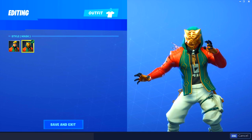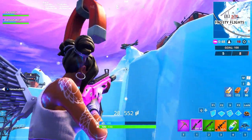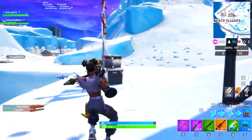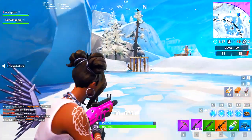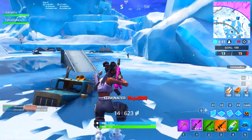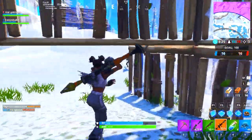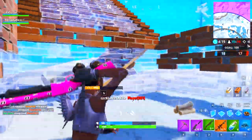The last battle pass skin is Luke's, which works differently from all the others. For Black Heart and Hybrid, you unlock XP to progress through stages. But for Luke's, you have to go ahead and outlive 25,000 opponents. That might sound like a lot, but the faster you reach tier 100, the faster you can unlock and complete those challenges, which is the main focus of this video.